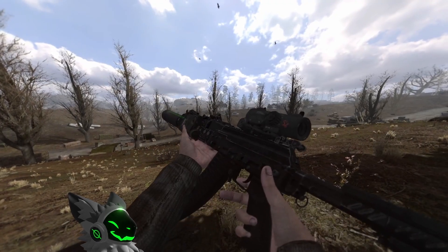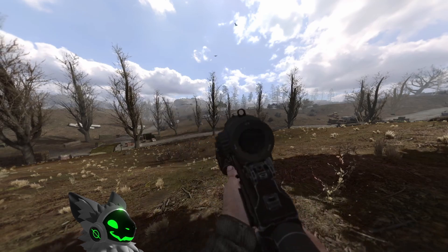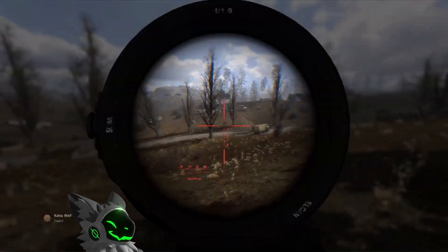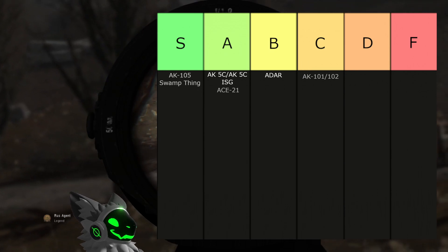Contrasting the previous guns is the AK-105 Swamp Thing. This gun is very good. It has a great sight selection, but the best part is the 45-round capacity and high fire rate with low recoil. It is quite clear that this gun will go into S tier.